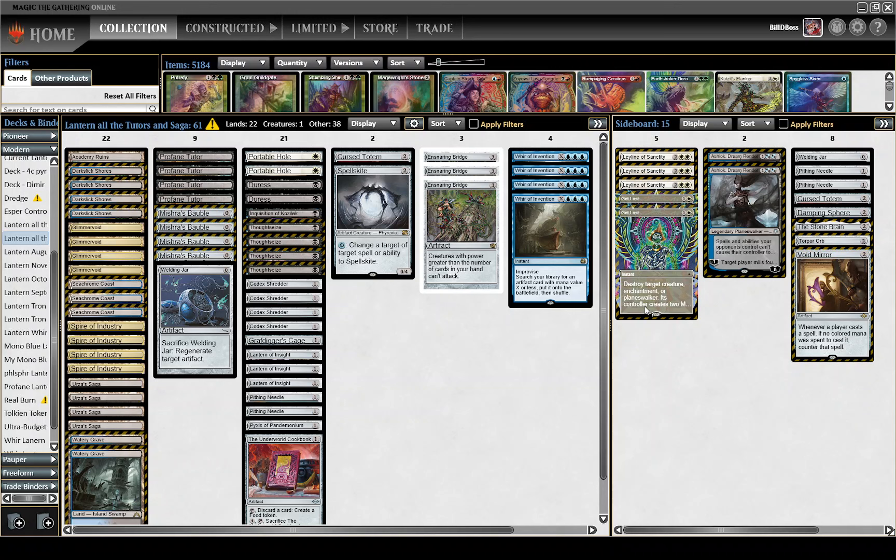However, sometimes you need Get Lost — if your opponent is on a Ley Line of Sanctity deck, if your opponent's playing big Planeswalkers, anything like that, it can efficiently get rid of. You have Ley Line of Sanctity obviously for the burn, aggressive hand hate, that kind of matchup.